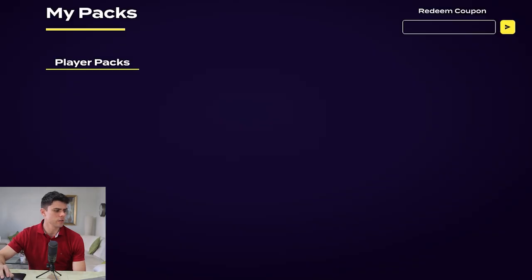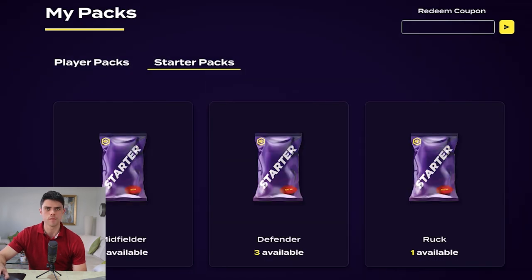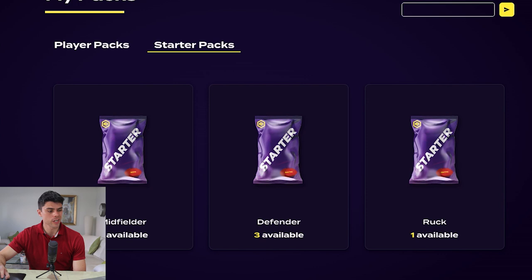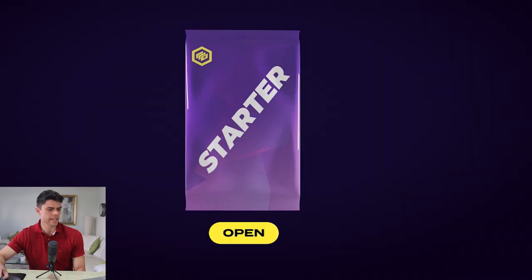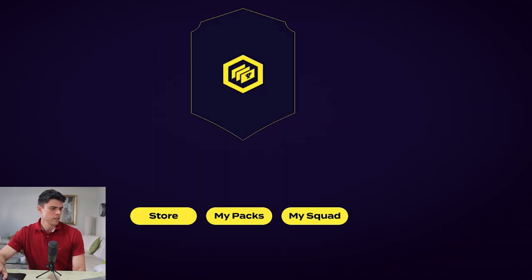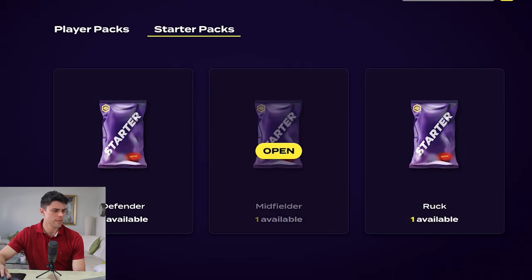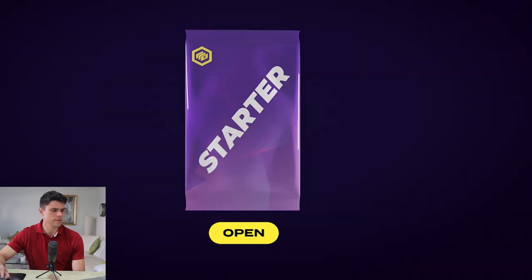In today's video we've got some packs to open — you get free packs each week. Looking at my starter packs, here's how many I've got left to open: two midfield packs, three defender packs, and a ruckman pack. Let's start with the mids — that's where the game's won and lost. Opening the first one... we've got a bronze Callan Ward. Opening the second midfielder... come on, Ruben Jimby... it's Trent Cotchin. Interesting.